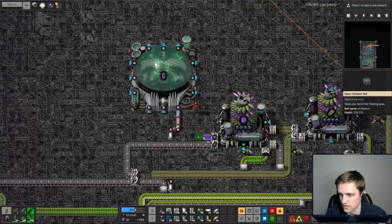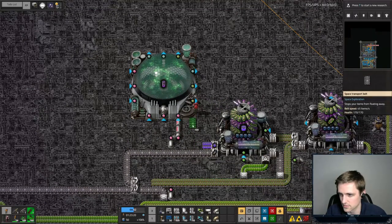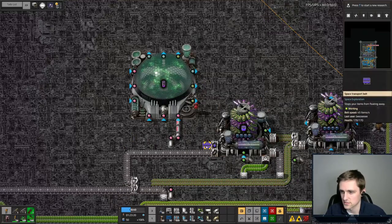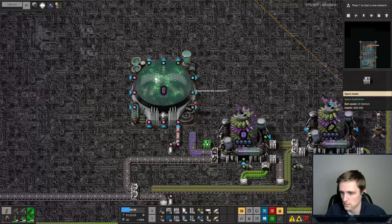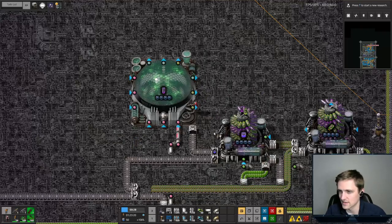We just need to do this guy. You get 5 to 10 experimental biomass, 0 to 5 regular biomass, and then contaminated biosludge. So this is going to go here, and then this will go here. I think that is everything. Now we do need to deal with outputs here.